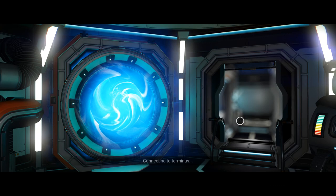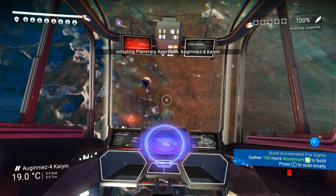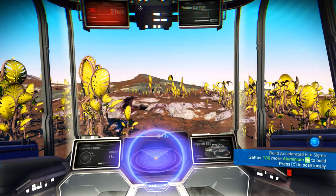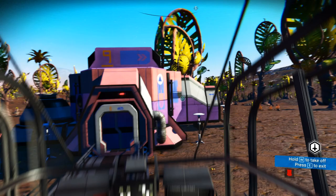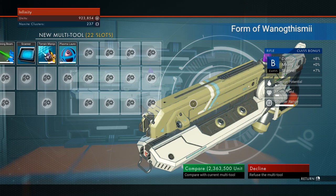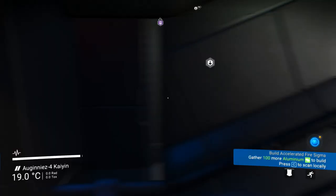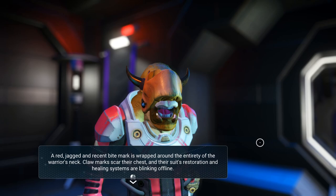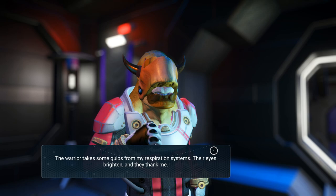Now I'm going to the previous system to gather some solenium — I'll use that to give to our supervisor, the guy that supervises our base. There's a base over here actually — let's land and see if we find something. Oh wow, look at this beauty! It's only two million units — how am I going to afford this? It has everything, even a terrain manipulator. What do you have for me, kind sir? Sure — oxygen. The warrior thanks me. 560 units... I could have made more by mining something randomly.